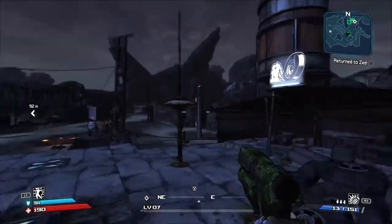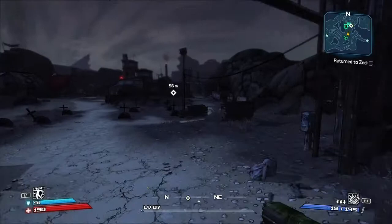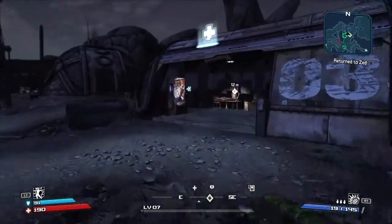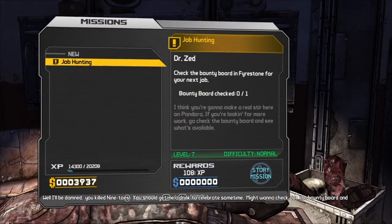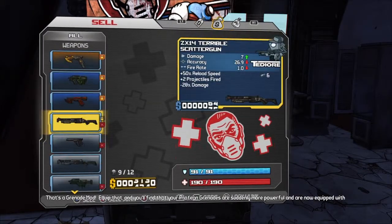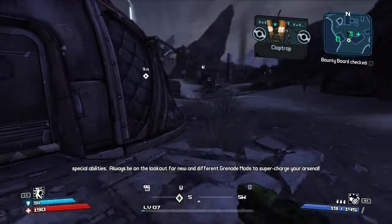This is going to be Catch-a-Ride — it's not active yet but it's a great character. All these characters in Borderlands are fantastic. Moxxi's great, Claptrap is great, Mordecai's great, you know — they're good characters. Grenade mods can drastically change how you behave. Be on the lookout for new grenade mods — they'll grant your grenades different abilities and attributes. Equip them and you'll find your grenades are more powerful and equipped with special abilities. Always be on the lookout for new and different grenade mods to supercharge your arsenal.